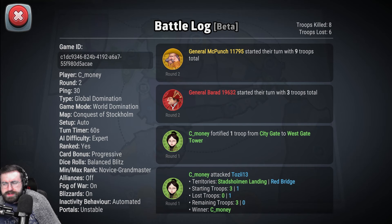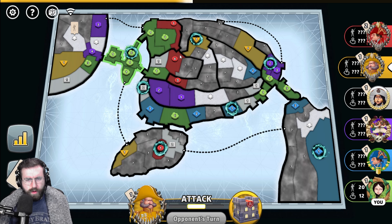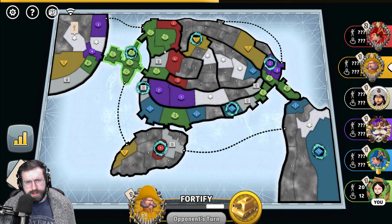World Domination on Conquest of Stockholm. Auto setup, 60-second turn timer, Expert level AI, Balanced blitz dice, Progressive cards, No rank restrictions, Alliances are off. Fog, blizzards, and portals all on for this one. And nobody broke Yellow. Yellow doesn't appear to be lining on me, which is very, very good.